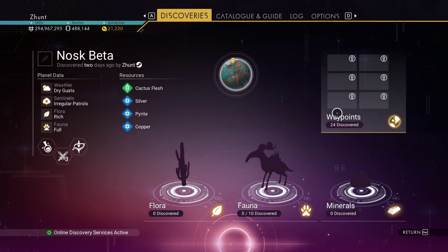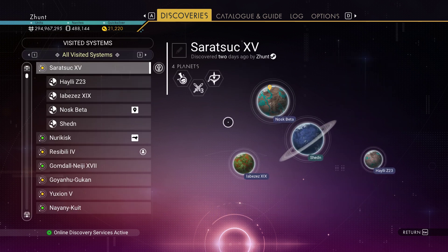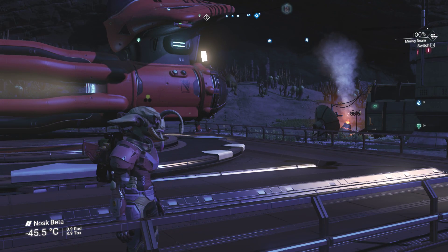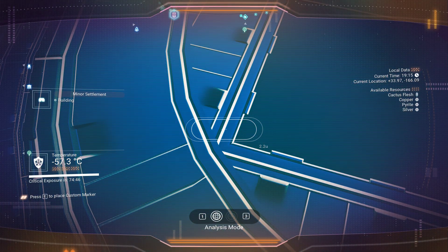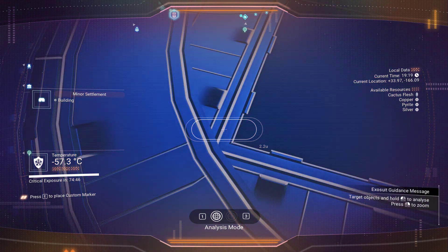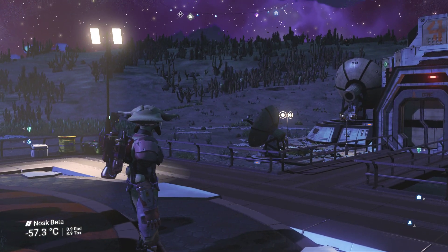Oh yeah, only 24 on this save. Yeah, Nosk Beta, there you go. Horrible, horrible stuff. I've hunted on all these other planets for this thing. It's been a real pain. But it's a nice looking multi-tool. Plus 33.97, plus 166.09 in the Isontam galaxy. I will be chucking a combo here on normal mode.